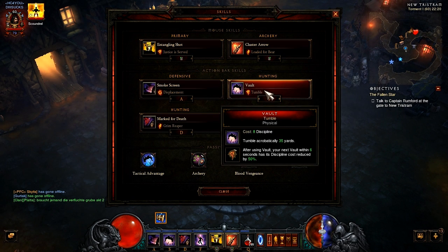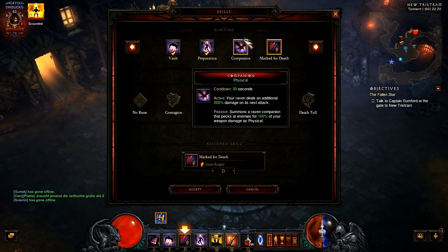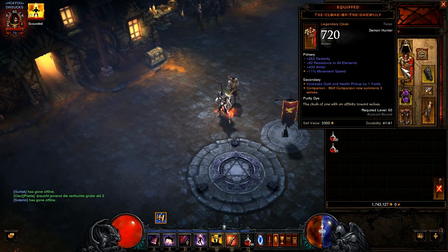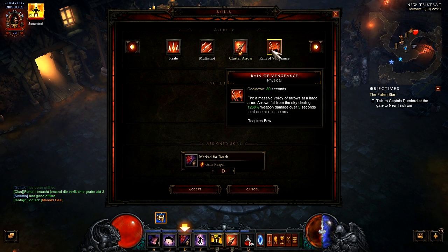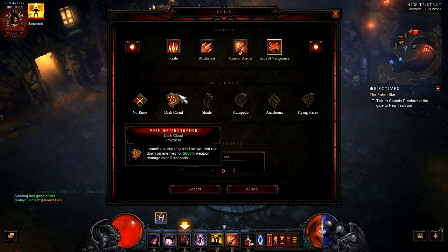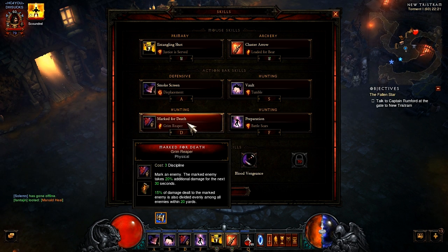Then I use Vault with Tumble just for movement speed as well. Then I use Grim Reaper for group farming with Unmarked for Death, or you can use Companion with Wolf Companion if you have a chest like that because it summons three wolves. Depends on what you prefer. And if we do Crypt of the Ancients, I prefer to use Reign of Vengeance because it is permanent damage for like eight seconds. But for group farming and solo farming I just prefer Mark for Death because I can one-shot elites most likely.